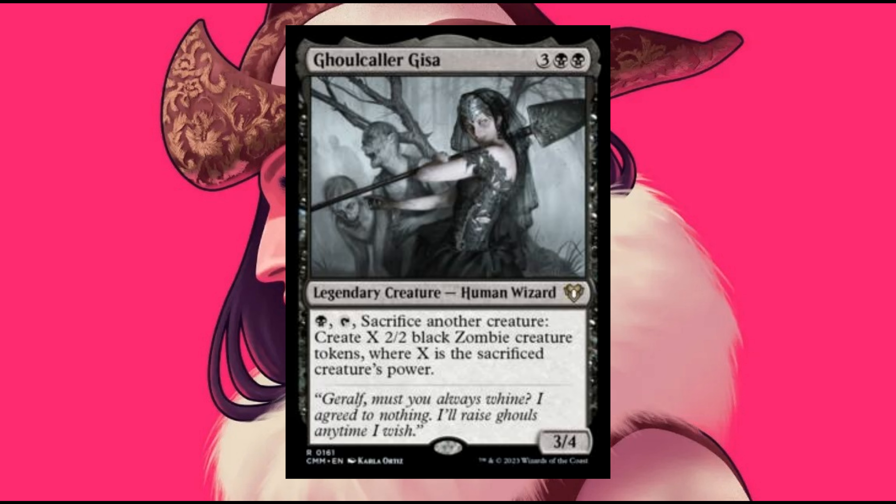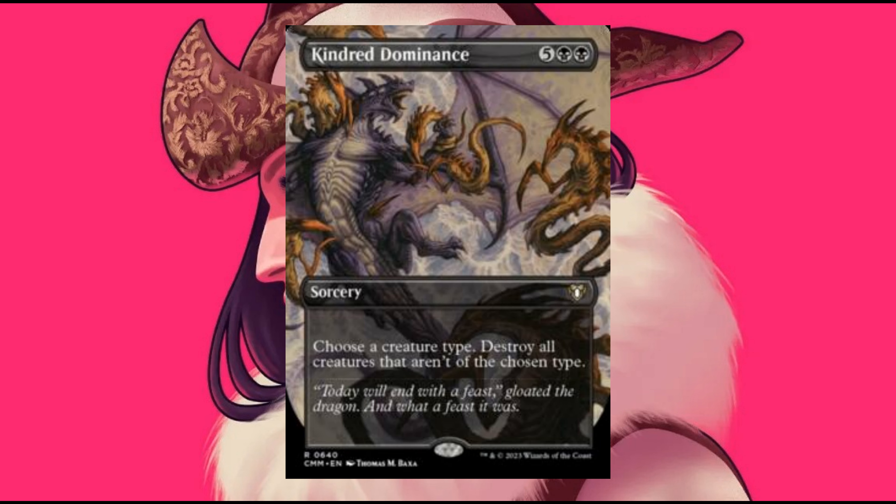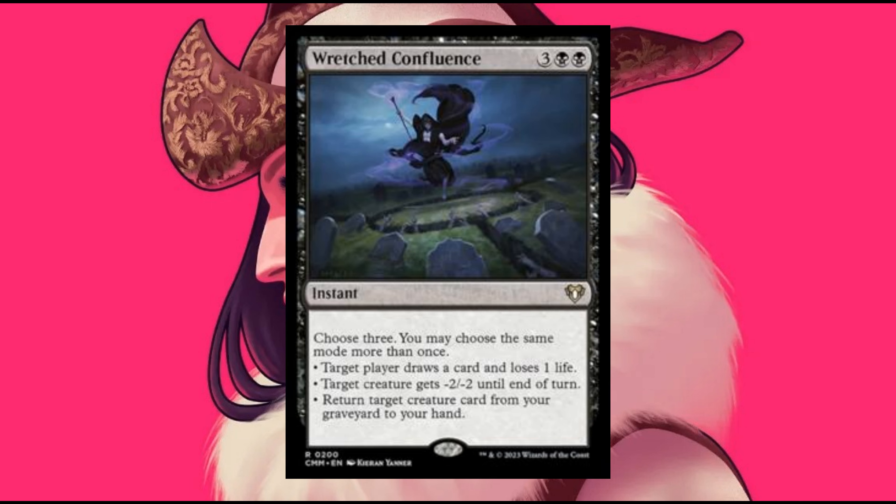The Color Black: Gold Color Gissa, a nice commander if you're running zombies. Wake the Dead, Kindred Dominance, and Rashed Confluence. It seems that this particular Confluence cycle will get a full reprint in this particular set.